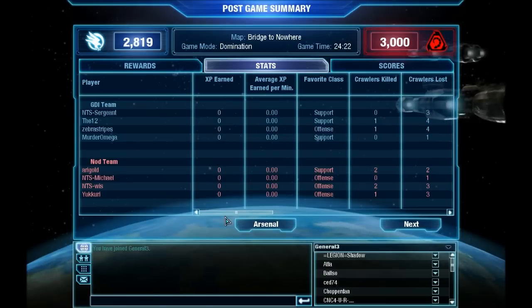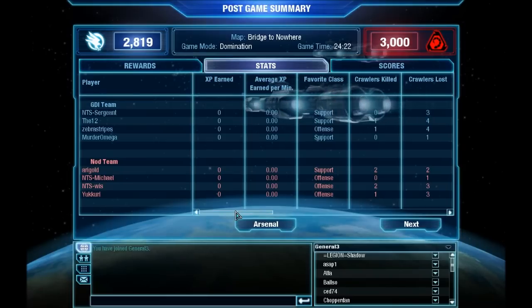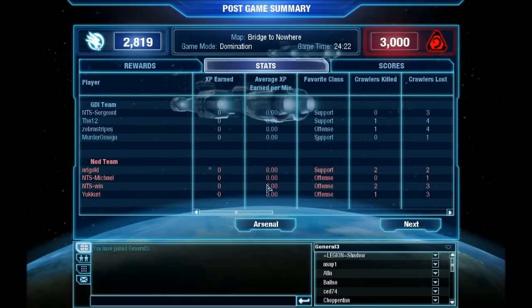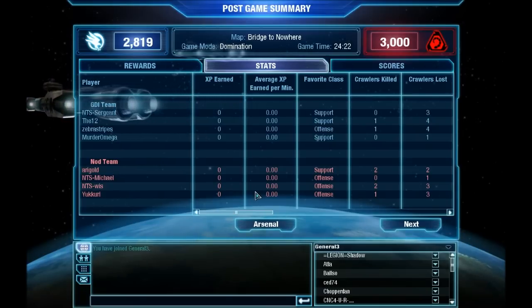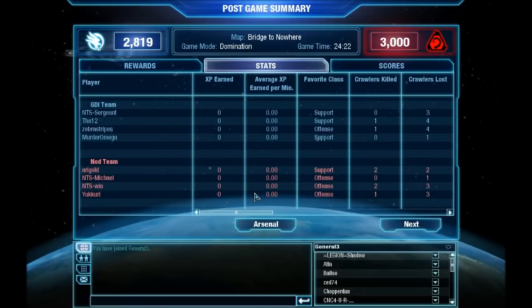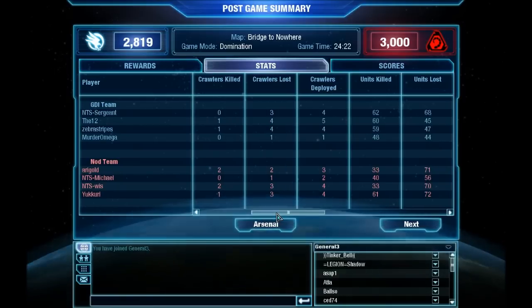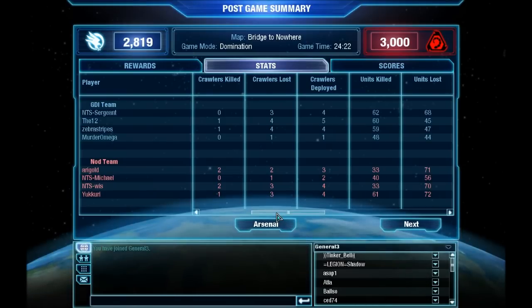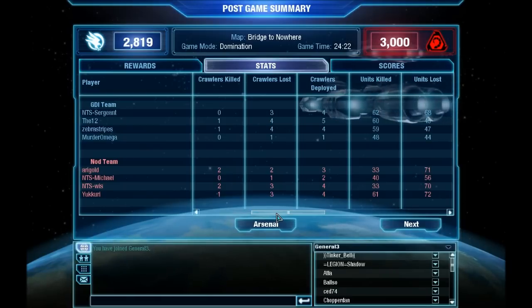This game was won by Nod — you don't see comebacks this big very often. It was good that it was so close to the end because Wiz's disconnect could have made a massive difference. You can't afford to have someone drop out with points that low — if they had dropped out earlier when the points were any lower it could have switched things back to GDI. Looking at the stats: 12th and Zebra managed one crawler kill on GDI's side; Nod did much better, taking out five crawlers.